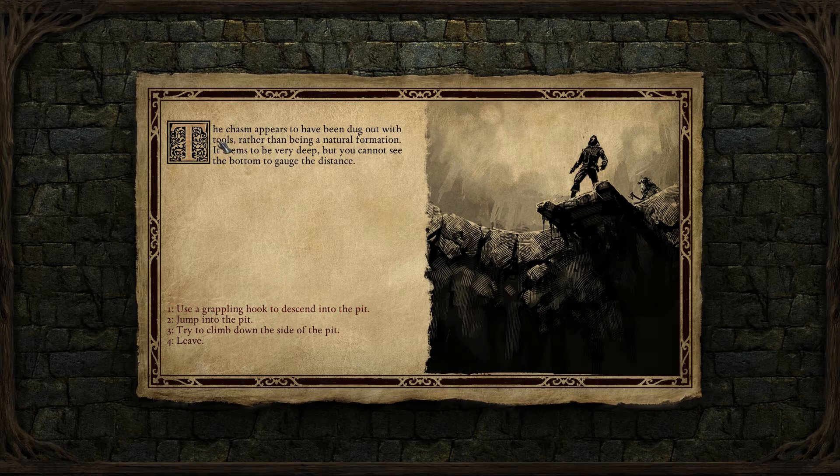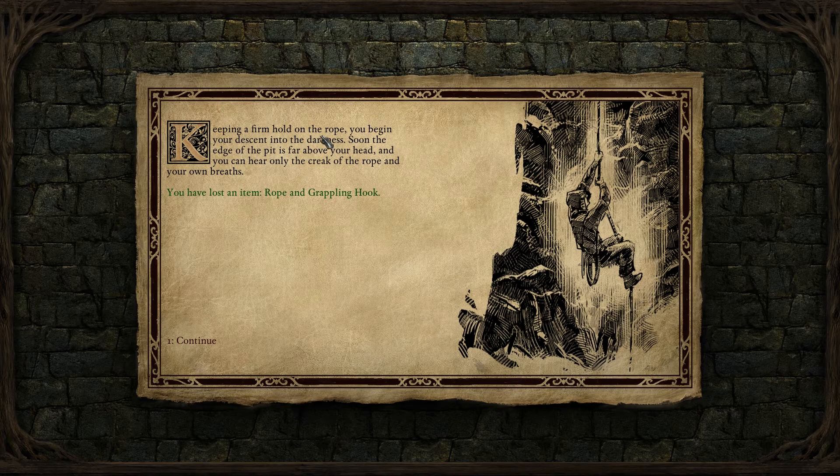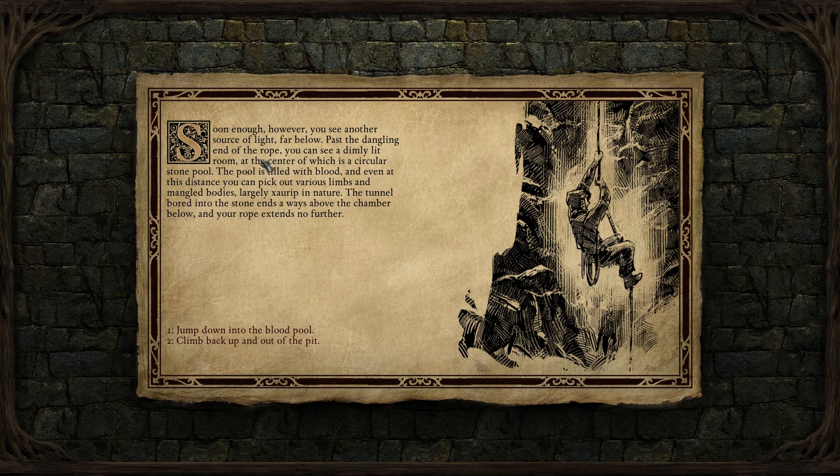You take the grappling hook from your pack and tie it off neatly around one of the heavy stone blocks surrounding the pit. A few hard tugs suggest that the rope will hold fast. Keeping a firm hold on the rope, you begin to descend into the darkness. Soon the edge of the pit is far above your head, and you can only hear the creak of the rope and your own breaths. Soon enough you see another source of light far below.